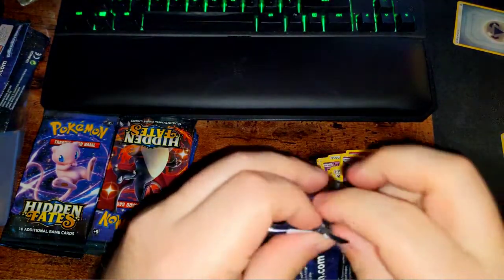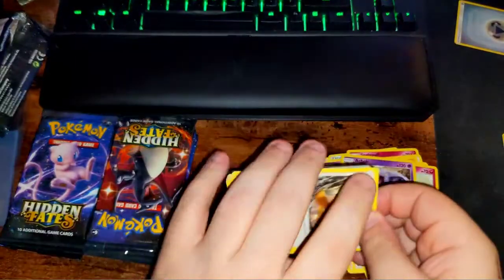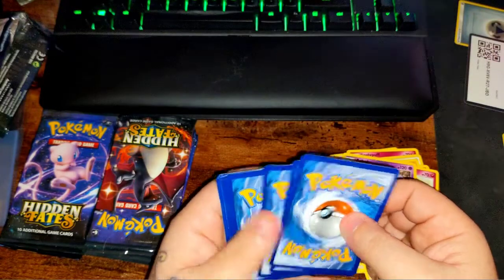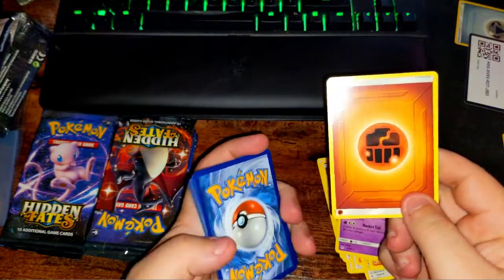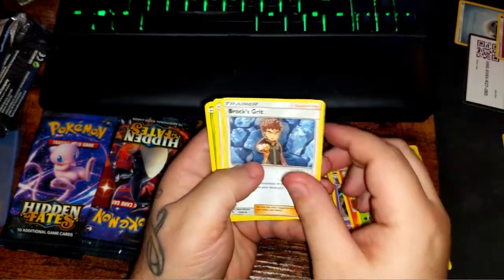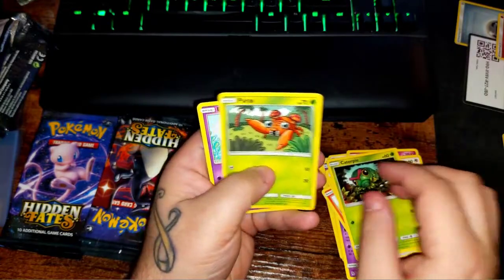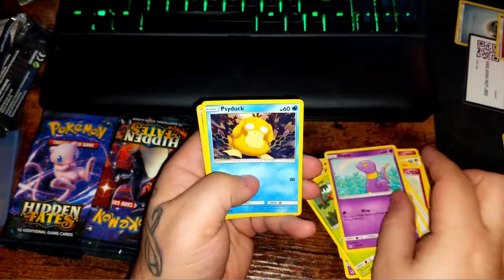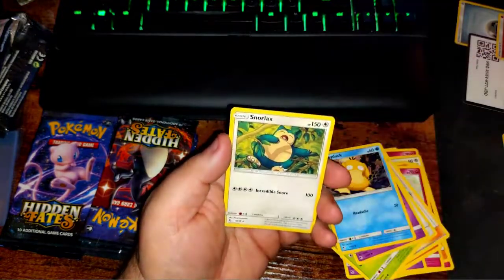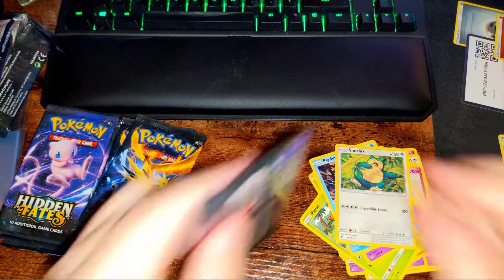Go ahead and open up this other bird pack, because I have a feeling they're going to have dookie in them. Code card. Fighting energy, Magmar, Scyther, Brock, Eevee, Caterpie, Harris, Ekans, Psyduck, reverse Chansey, and a Snorlax. Not looking good so far.